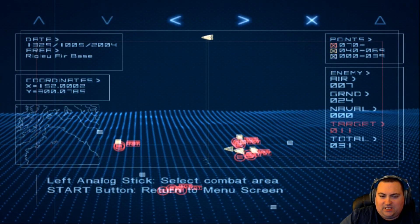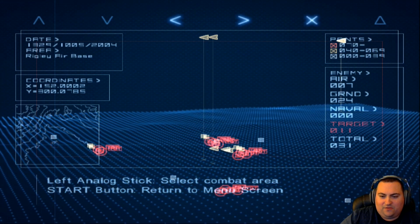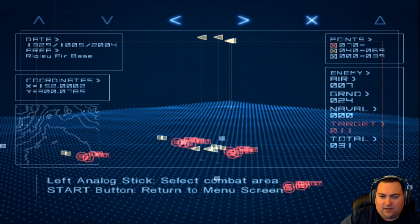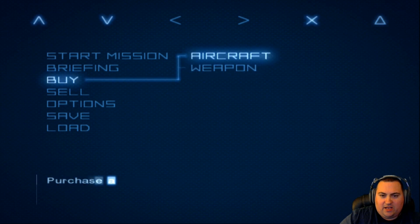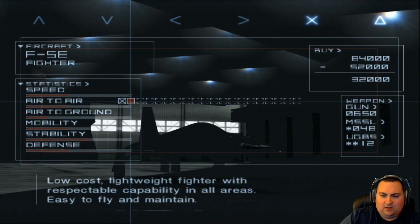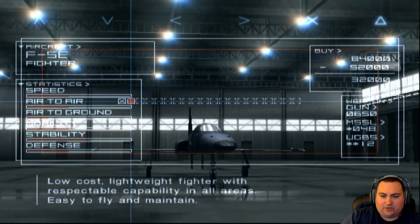We can see we're going to have targets grouped in a couple different places around the airfield. We're going to have some fighter escorts already in the air, and a couple additional ground targets as well — 11 total targets. We didn't look at the buy menu last time, so let's take a look at it. We'll go to aircraft and switch it over to software mode so we can see what we're actually looking at.